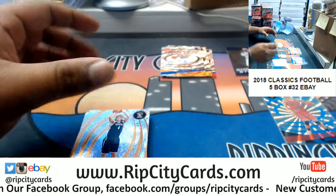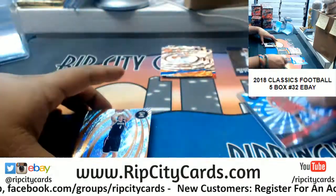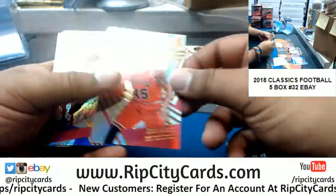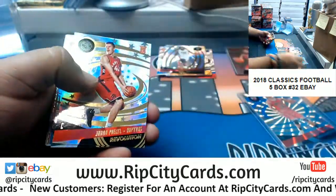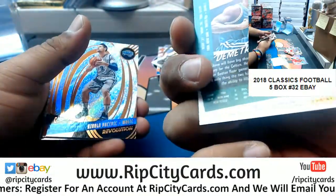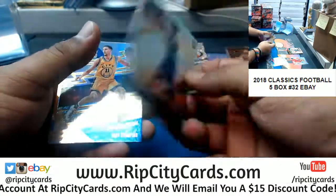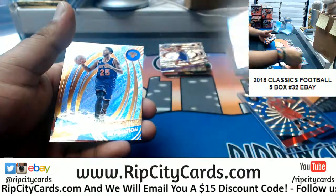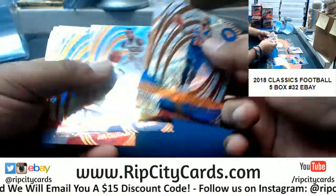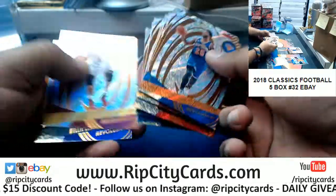Marshall Plumlee Knicks rookie, Paul Zipser of the Bulls Sunburst numbered to 75. Justice Winslow Heat Astro, Denzel Valentine rookie Revolution insert for the Bulls, Poetel Raptors Astro, Demetrius Jackson Celtics Infinite rookie variation, Malachi Richardson Kings rookie, Stargazing insert for the Warriors Klay Thompson. That is one box down — I just want to get the base set and everything else separate, it'll help sorting out.